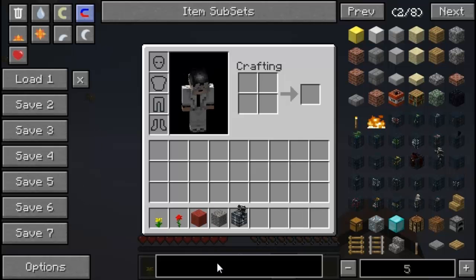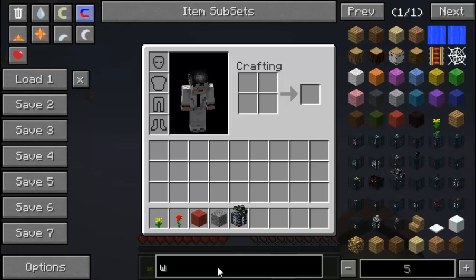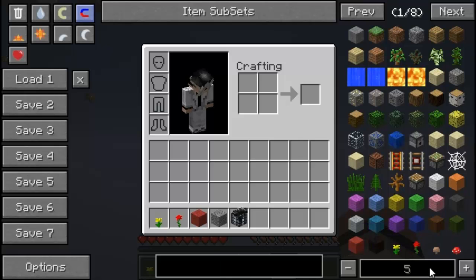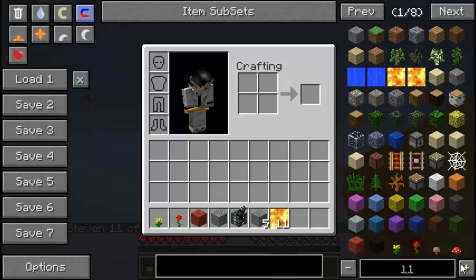At the very bottom you'll see there is a search key. If you look up something called 'wood' it's going to locate every single thing with the prefix of wood — wooden planks, wooden tools, all that stuff. Over here there is a number grid. If you minus this it goes down, and you can add up. So if you click on stone, instead of a max stack of 64, you'll get however many you set — say 11 lava sources.